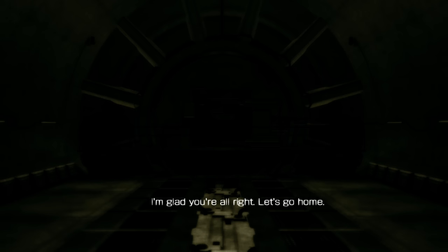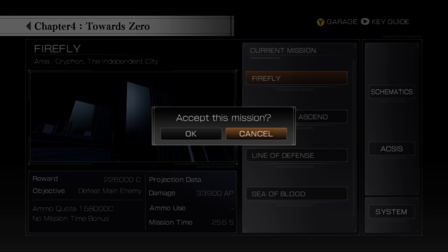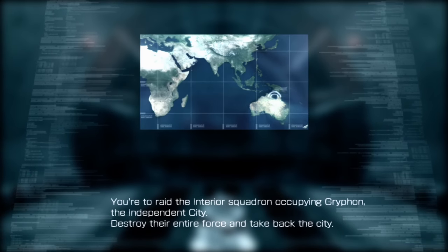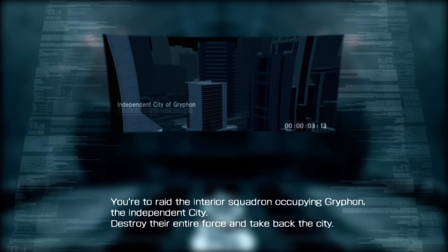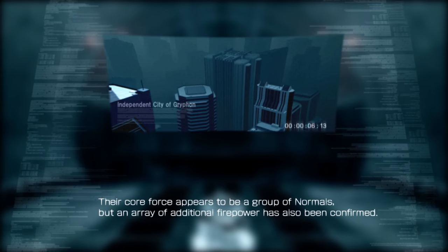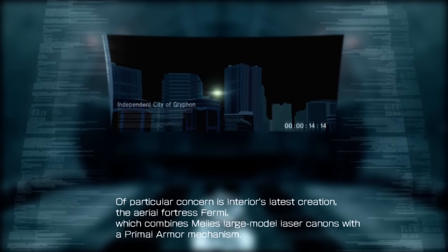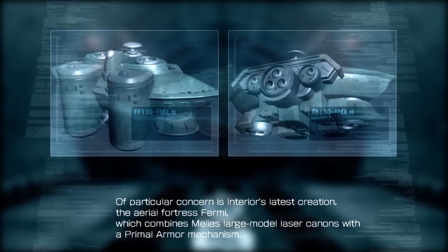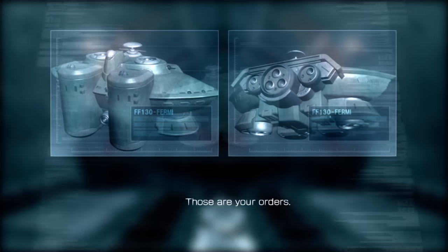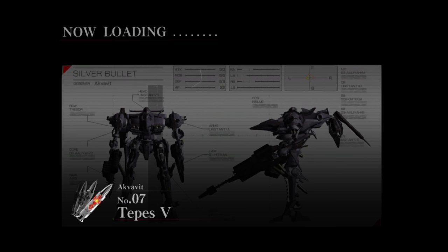That's more like it. I had a feeling I could knock them out of the air if I got close enough. I can fit one more in on this episode. Let's confirm the mission — you're to raid the Interior squadron occupying Griffin, the independent city. Destroy their entire force and take back the city. Their core force appears to be a group of normals, but additional firepower has also been confirmed. Of particular concern is Interior's latest creation, the Aerial Fortress Fermi, which combines Meili's large model laser cannons with a Primal Armor mechanism. Those are your orders. Sounds like I shred some normals and then grenade this thing out of the sky.